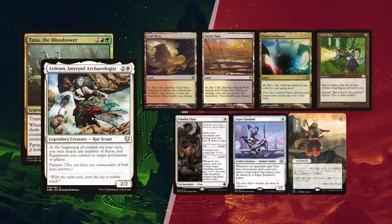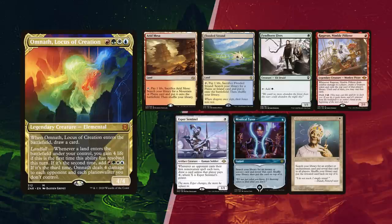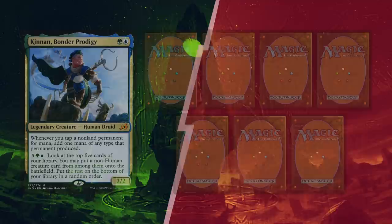V kept his first hand, and quite a good one for this pod: Arid Mesa, Marsh Flats and Mana Confluence for lands, with a Null Rod that is great at stopping Kinnan and some of Sharoom's stuff. Paladin Class found its way back again. Esper Sentinel for card draw and Swords to Plowshares for interaction. Elder mulliganed once and found an Arid Mesa and Flooded Strand for lands. Fyndhorn Elves for ramp and Ragavan Nimble Pilferer as well, since some like to call it the Red Birds of Paradise. Esper Sentinel for card draw, and Mystical and Enlightened Tutor can find him Food Chain and a creature tutor to win.